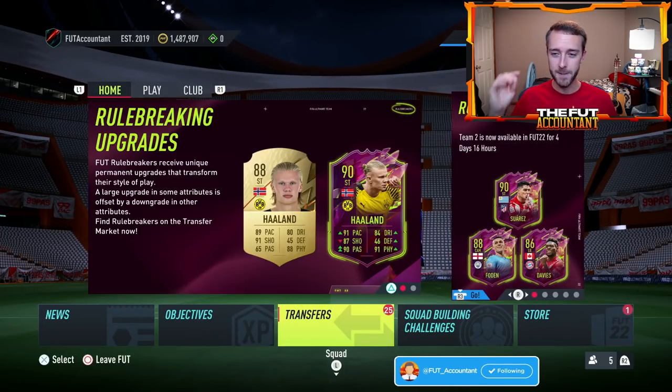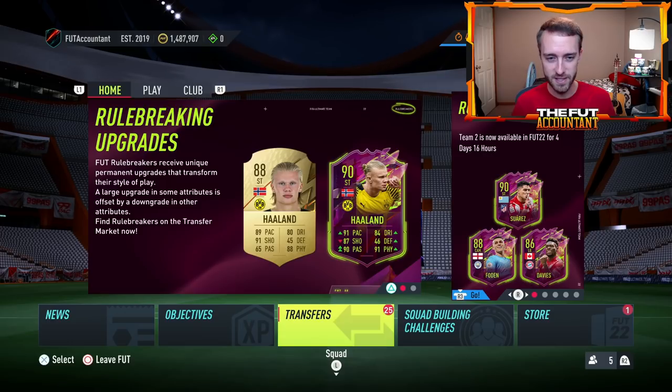With some of these icons, if the word gets around that we're expecting an SBC, you might see a little dip on them and fodder start to go up. I'm not expecting any crazy content today on Sunday, but we'll have to see unless EA switches something up — maybe a player SBC of some sort. That's the video for today. If you did enjoy, smash the thumbs up, comment down below if you have any questions, and subscribe if you're new. It's been Nate, the Foot Accountant — catch you guys later, peace.